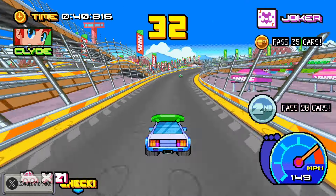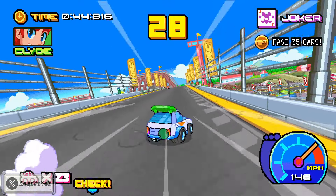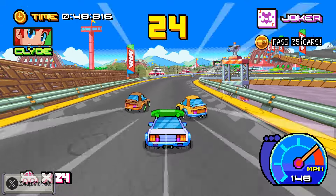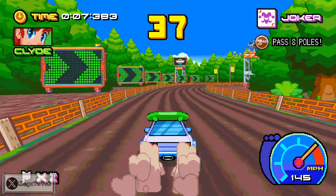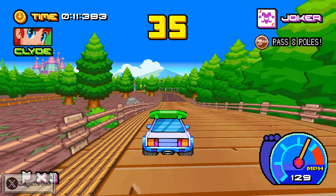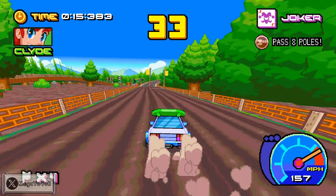There are also fun challenges that each cup has. Some include drifting through very small cones, others involve passing cars without hitting them — because if you do hit them, you'll send them straight to the international space station and hear them all the way. My favorite was the slalom challenge. It's really fun doing it in these cute chibi cars.